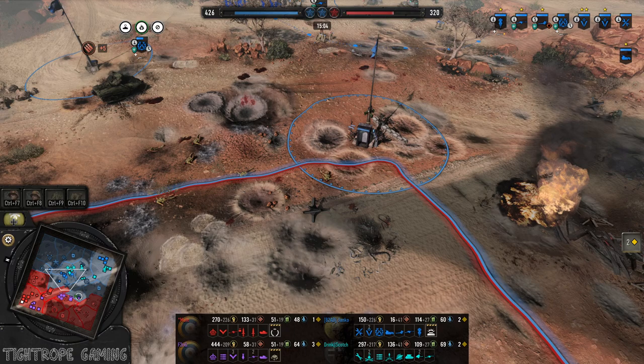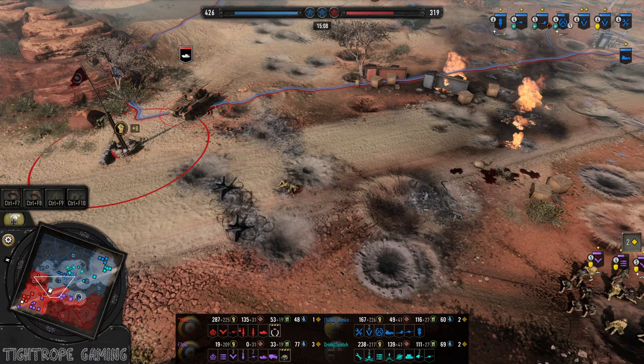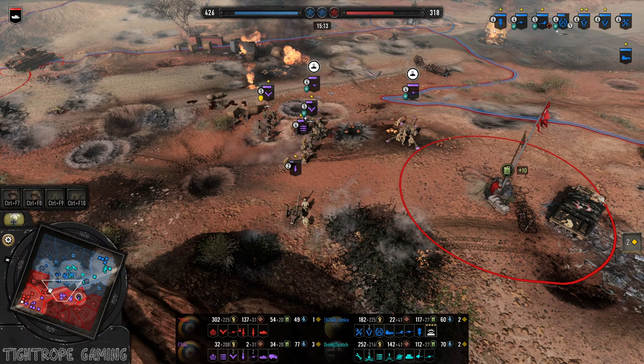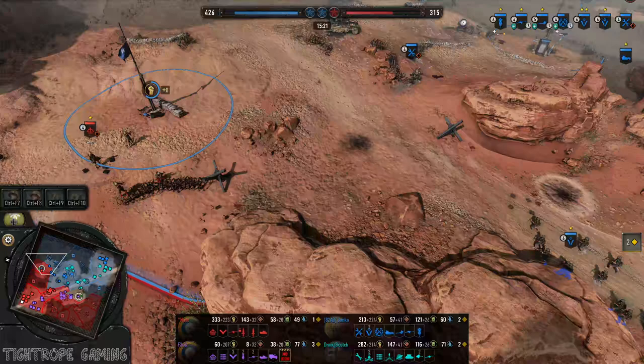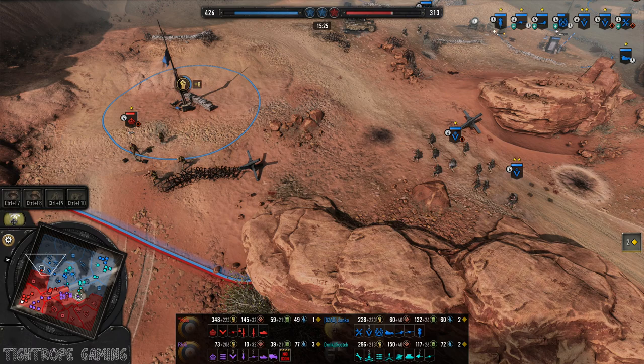Axis are holding strong though, they've been doing very well on the victory points. Even with the arrival of the Matilda, it hasn't really turned the tide yet. Feridji just waiting for that healing before he really makes a move. Trying to plant some mines up here but the Rider just comes up, getting the sweeping done — that's Mule. He's not going to be able to sweep much though, just getting rid of this one mine.